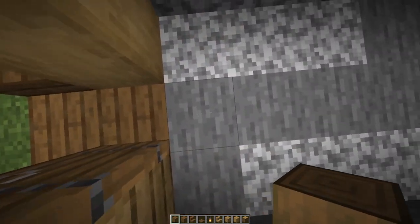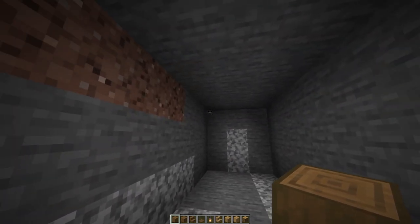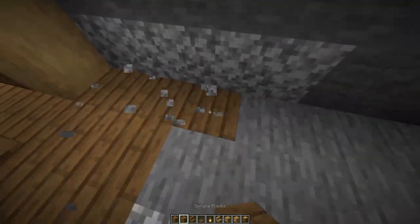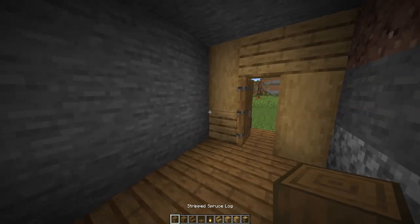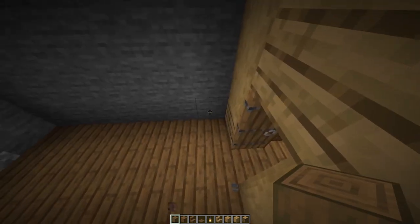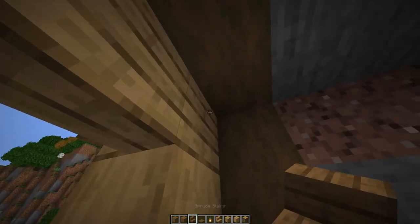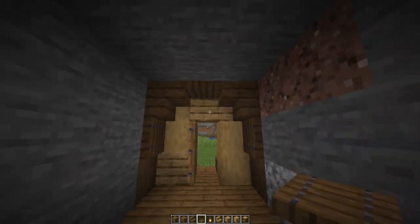When you get inside, dig six blocks forward and make a three-by-three square. Then start with the floor: replace it with some spruce planks, then on the walls replace them with stripped spruce logs, and do the roof at the top as well. Add some upside-down spruce stairs and some spruce trapdoors.